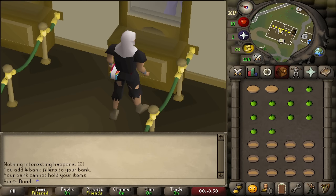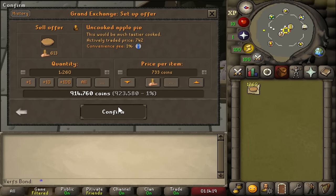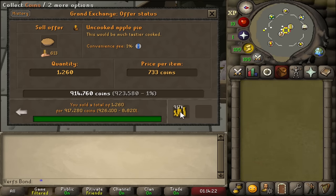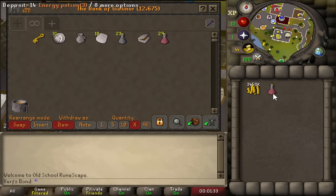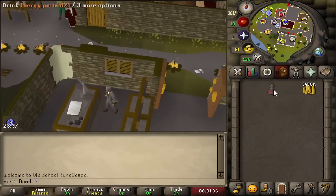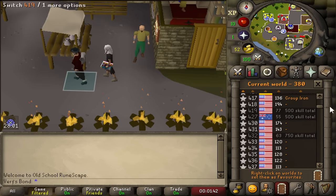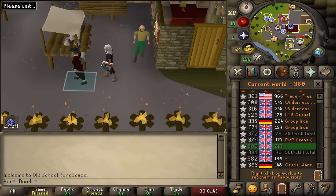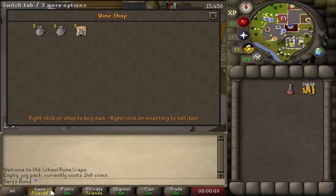I could have stuck with selling bows in the Rimmington store but experimenting led me to this surprisingly good AFK method. After making 1,260 pies I went to the GE to check prices — they sold for the same amount, so I made all the rest. After making and selling all the pies I ended up with almost 3.5 million GP. Spending time AFKing was totally worth it because it was completely hands-off, though not quite as profitable per hour as the Rimmington bow method.